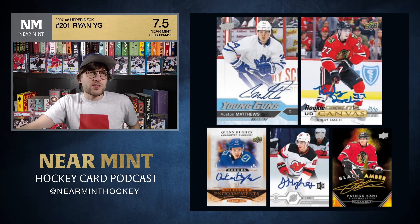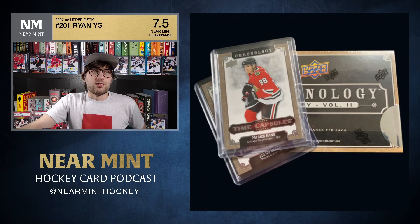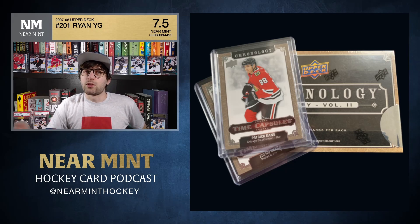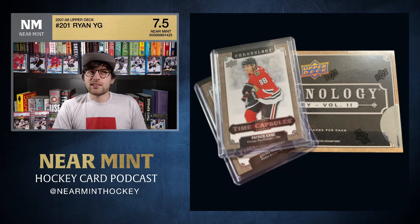Those are the big releases of February — it's a big month in the hockey card world. Go join or watch some breaks of The Cup; it's exciting, but from a money perspective it's just not a great investment. Now let's get to Chronology Volume 2, which came out in December 2020 — the second of December — and it's been out about three months. It's a product I'd never opened before.